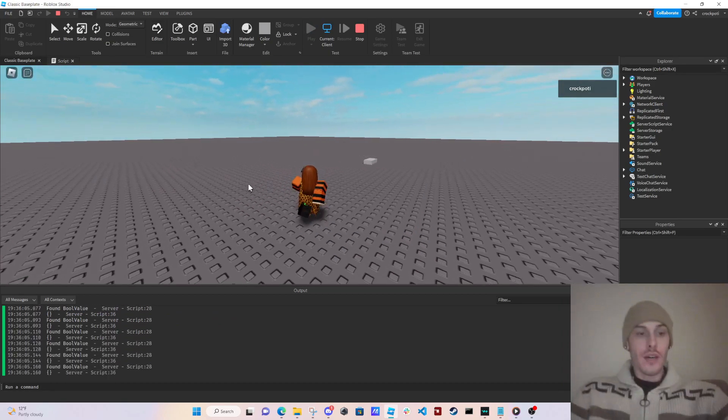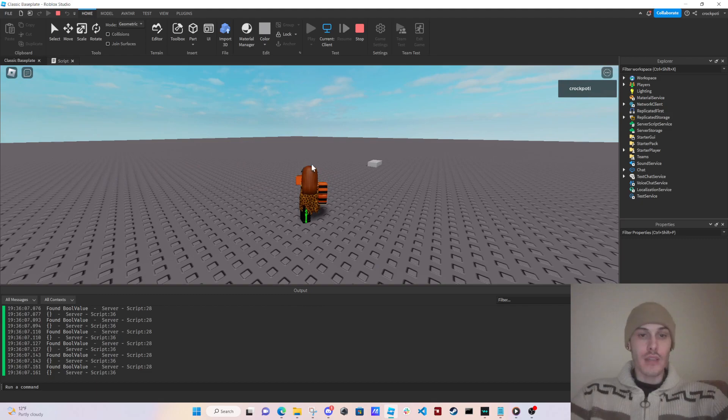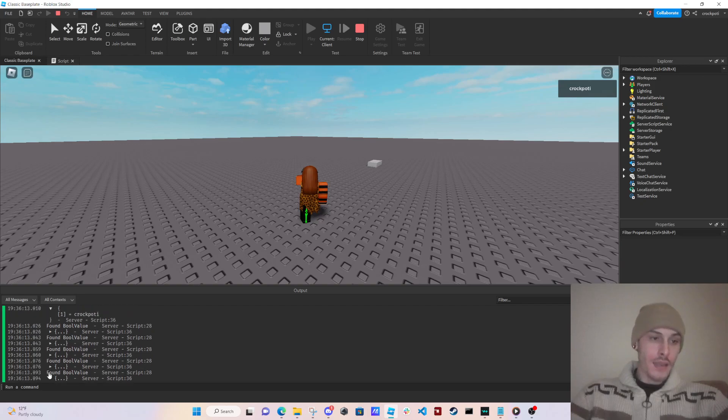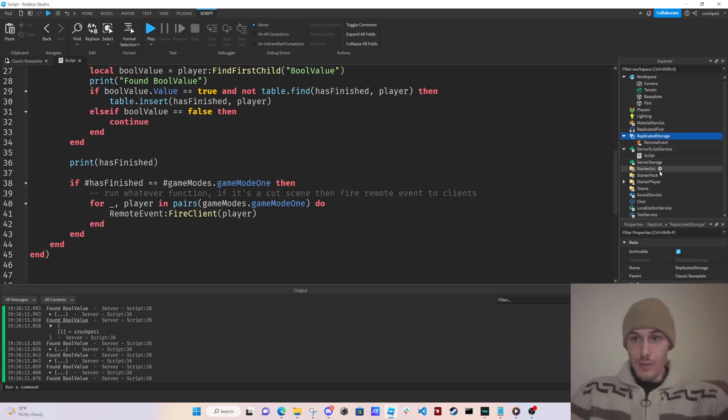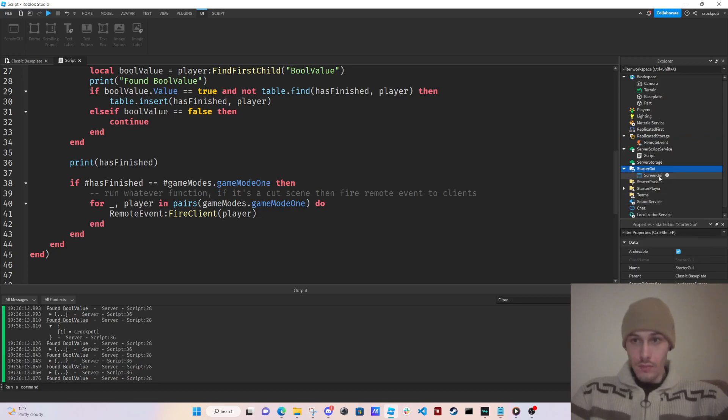Found boolValue, printing our table, nothing's happening yet. We got added into the table. I could make a little text label or just a frame to demonstrate the visual result.